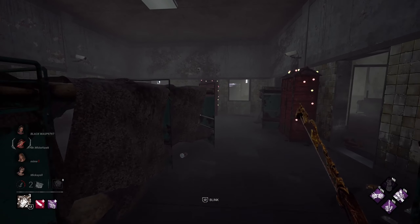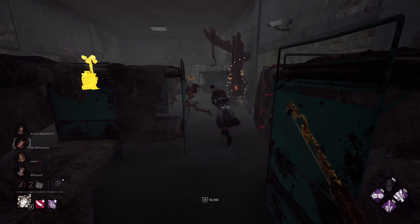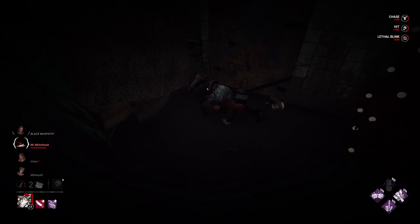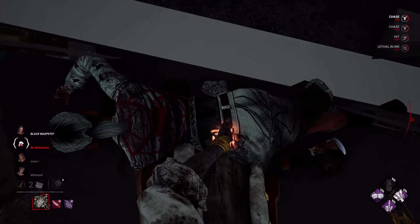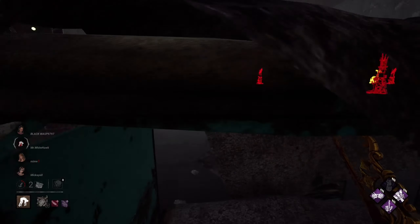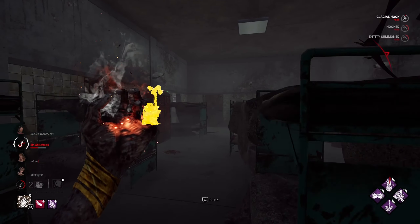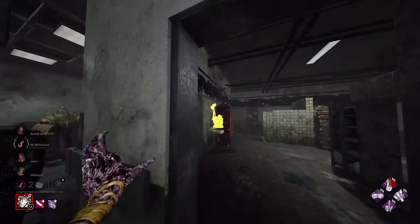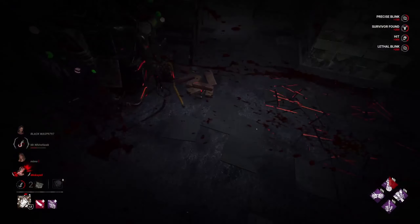Now we're going to hopefully get her down. I don't think I've hooked Kate. Why is this person not leaving scratch marks? Is that Lightweight? That might be Lightweight — I've not seen that in a while. That's maybe what's messing with me. This Meg has actually been pretty sneaky with her scratch marks. Up she goes. We've got Discordance right now as well but that's no problem — we're just going to zip all the way through and get these people off the gen.